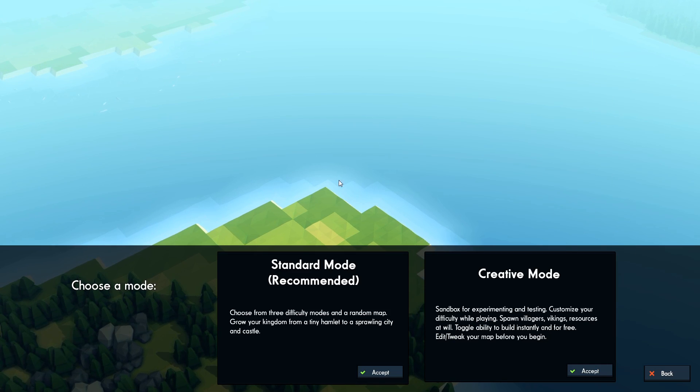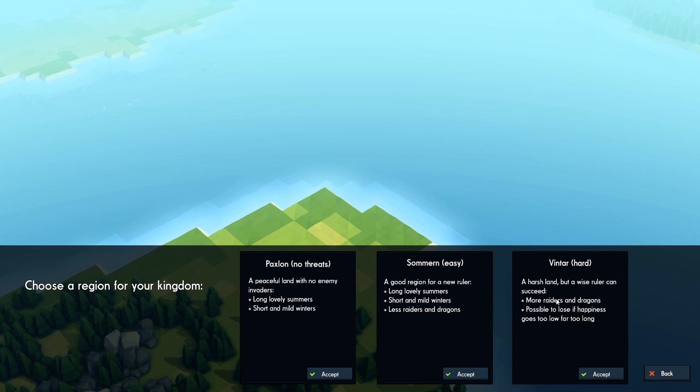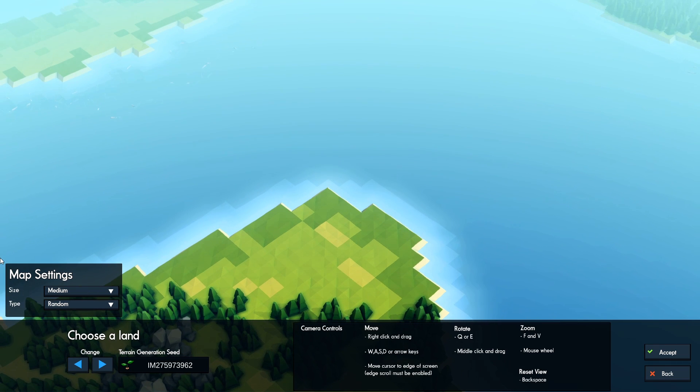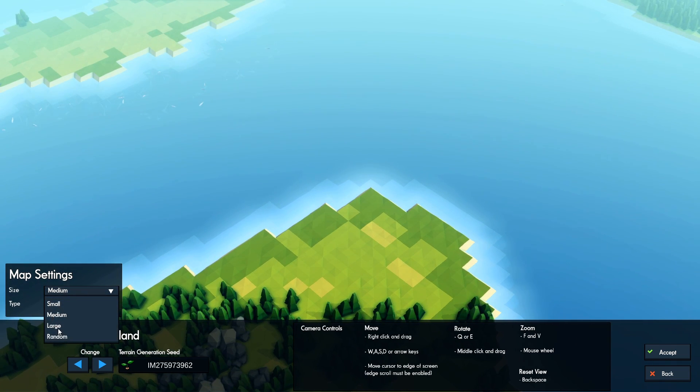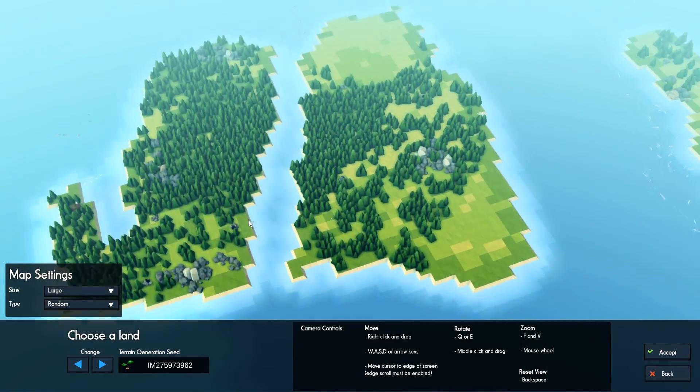Let's go ahead and hop into this thing. We're going to go with standard mode and we're going to play on hard this time, because we played on easy in our last playthrough. Let's go with a large world and take a quick second to find a seed that we like.